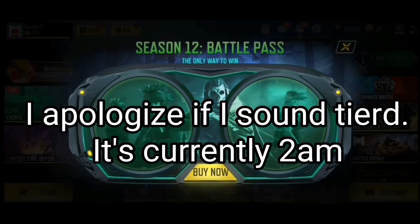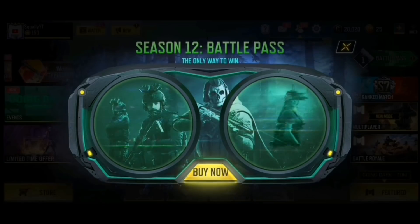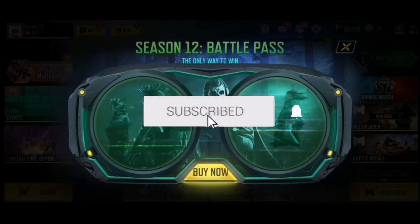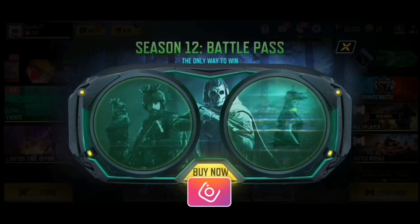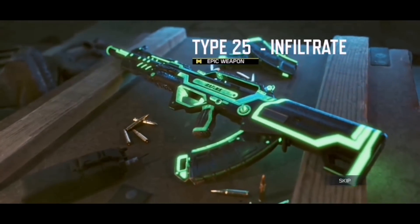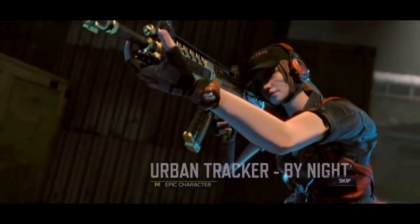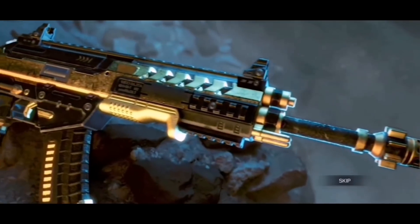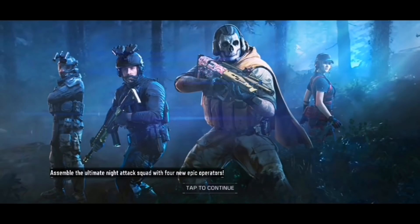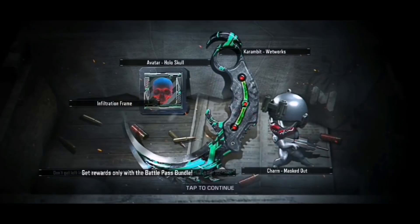Hey guys, welcome back to the channel! The battle pass is here for Season 12 - let's go! I'm so excited to check out everything in this pass. We do know a majority of what's going to be in here, but I'm still excited to see it in the game. Over here is a trailer we saw yesterday: Price Dead of Night, the Type 25 Infiltrate, Urban Tracker by Night, and some black and gold skins. Ghost Season 12 battle pass Going Dark - this looks so freaking good!